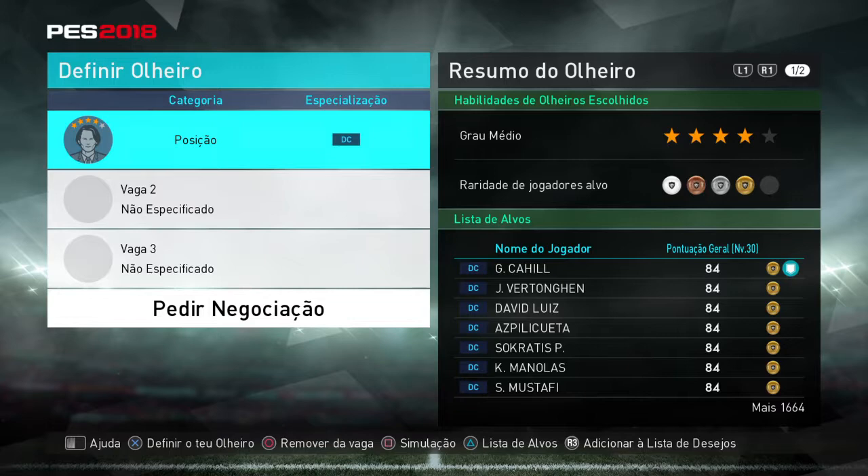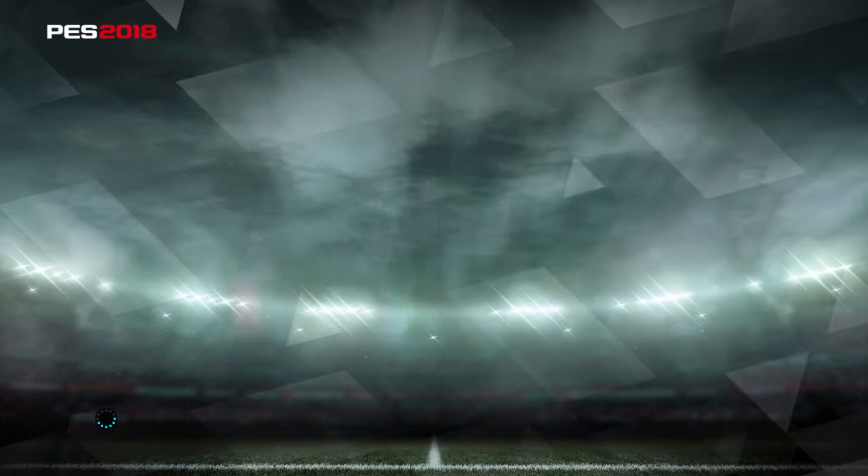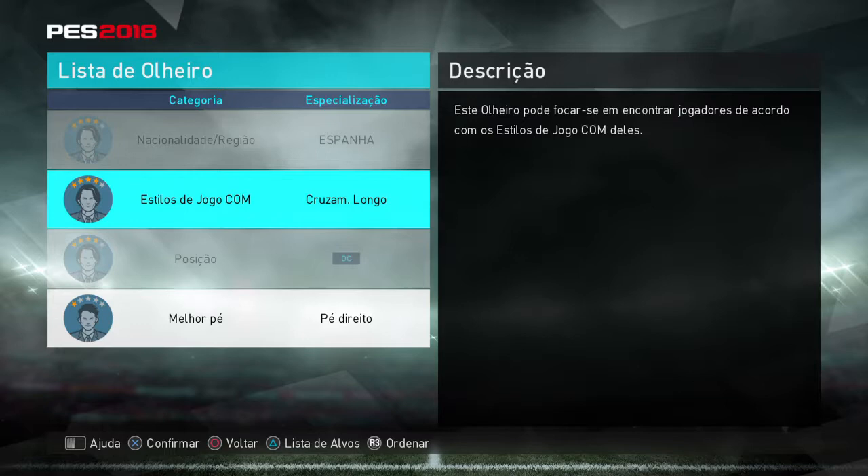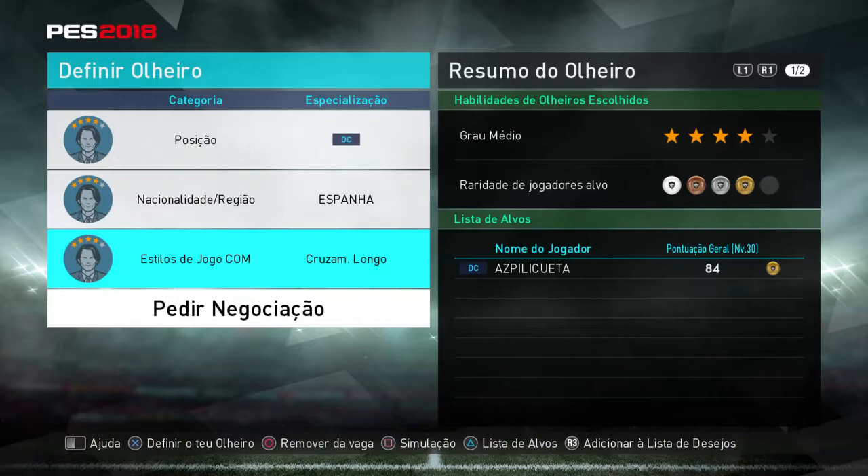What you need is a position — defender, central defender — and the nationality Spain. As you can see, there are a lot of them, but the long cross style of play from the computer — only Azpilicueta has it.